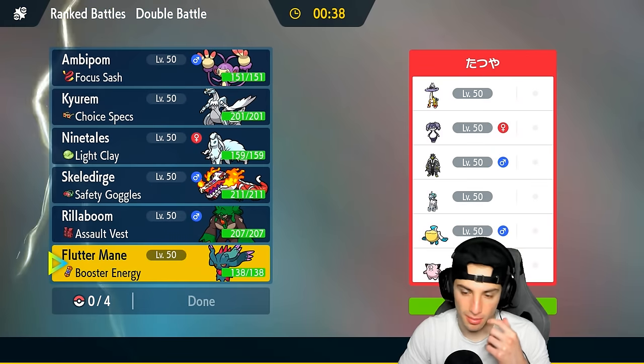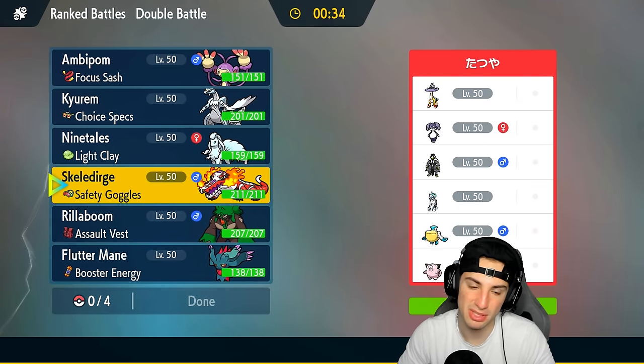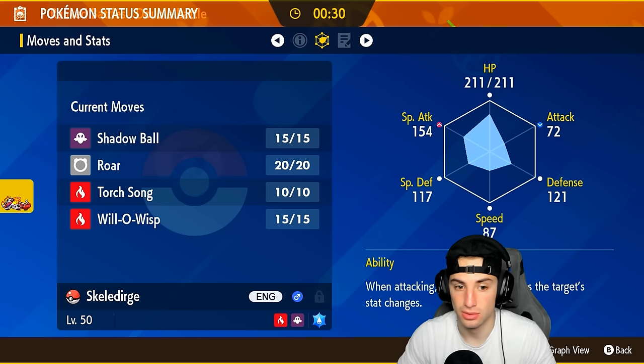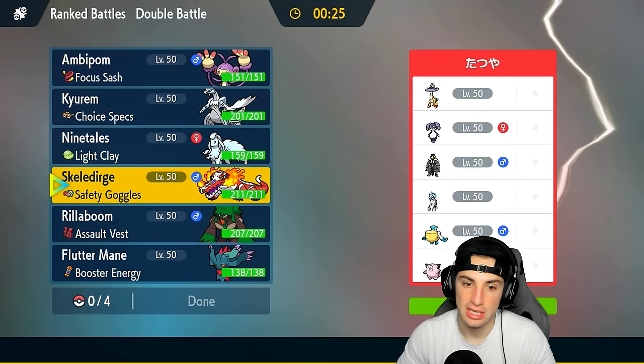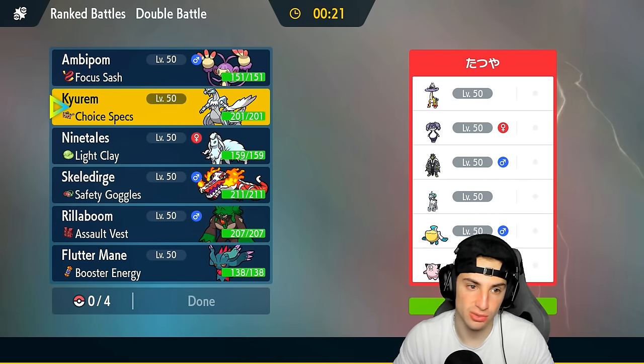That could be a little bit of a problem for us. I could go into a Pokemon like Rillaboom — not bad at all, I can always swap somebody out, use Will-O-Wisp on physical attackers, that's pretty good for us. I could also go into weather as well.